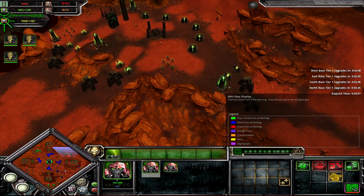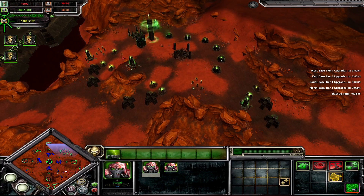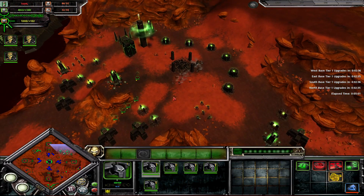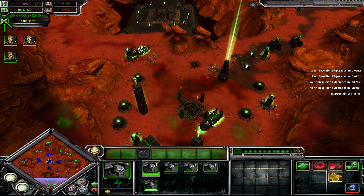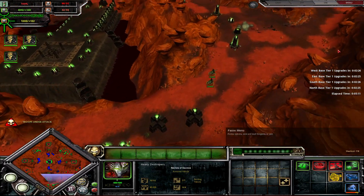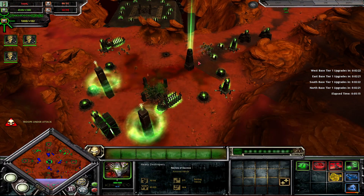If you struggle most with dealing with infantry, I recommend taking out the top base, as it will spawn a lot of infantry which will ramp up pretty quickly to Pariahs and Lichguard. If you struggle most with vehicles, I suggest taking out the bottom base, as it will keep sending destroyers and vehicles at you, and it will ramp up to monoliths as well.